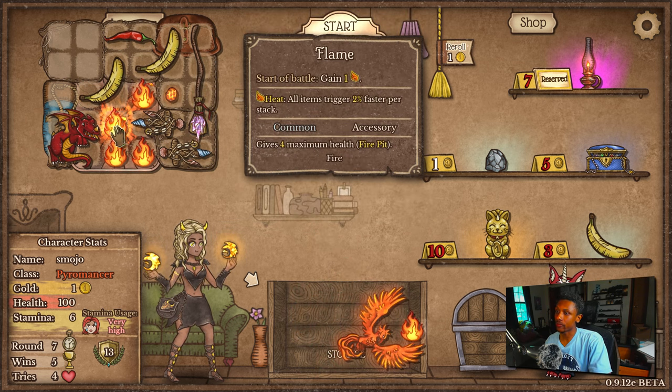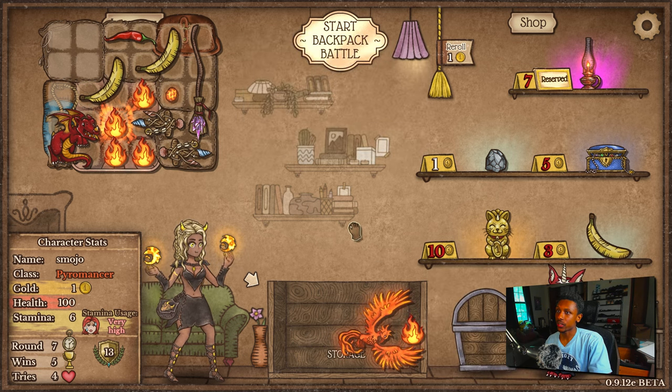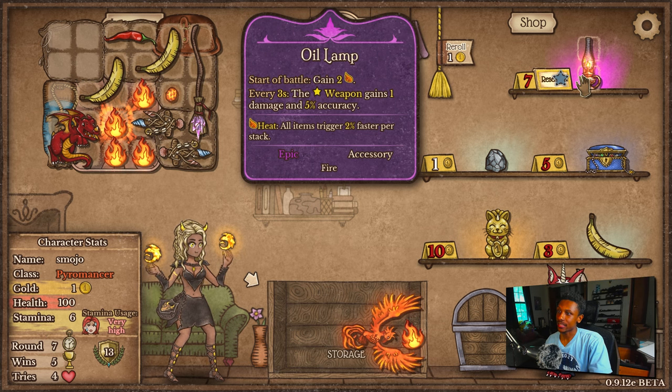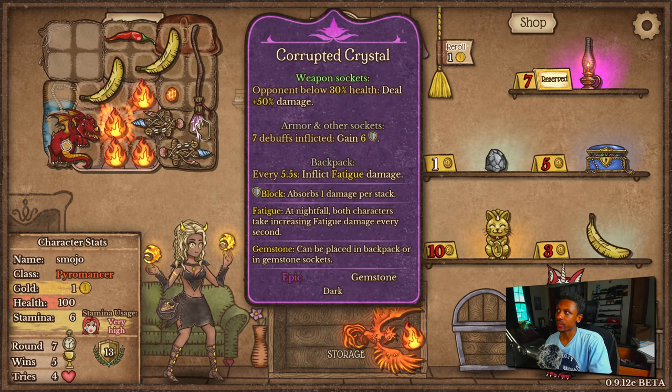That means it'll be all of my flame. I'm not sure I want to do that, but at the same time I do want to get this oil lamp — because that's going to help the phoenix do a little bit more damage, especially with the corrupted crystal in there too.